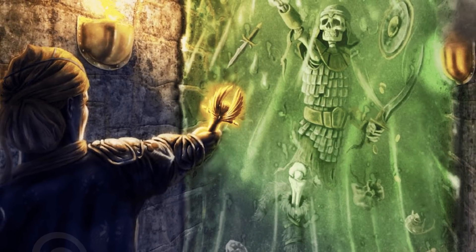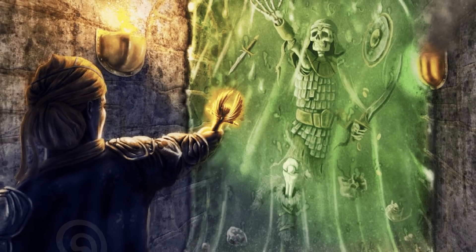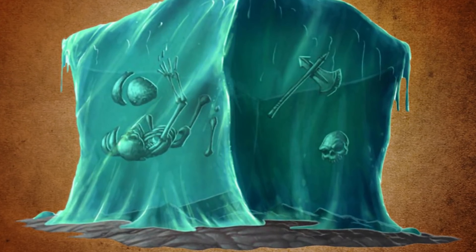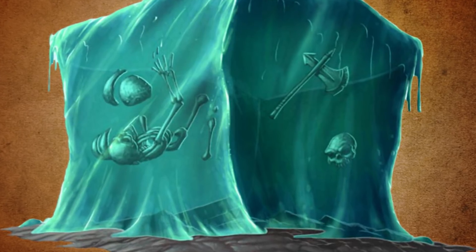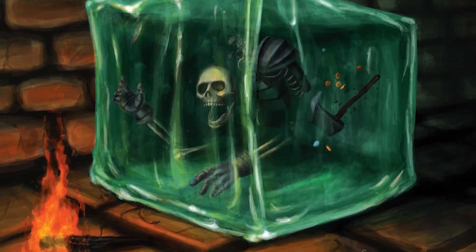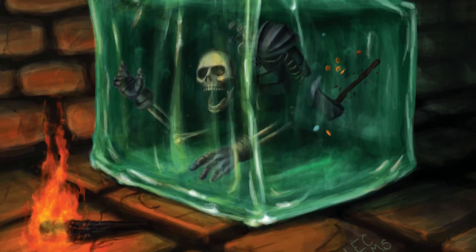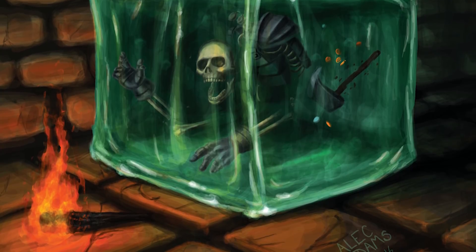This is how monster tamers and experienced adventurers deal with gelatinous cubes. If you do certain things, the cube will always respond accordingly. For example, when a cube encounters a cold surface or object, they simply cease to advance and will probe forward to seek a way past it or around it. On the other hand, they are actually attracted to vibrations or warmth, things that they can sense fairly well. Depending on the cube, some can sense warmth or vibrations up to 120 feet around them.